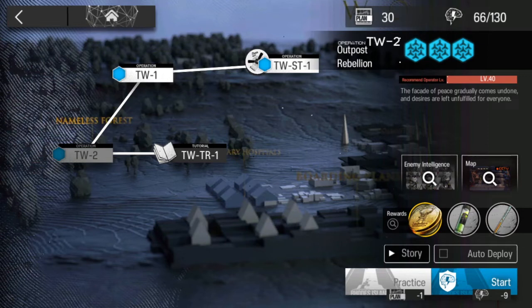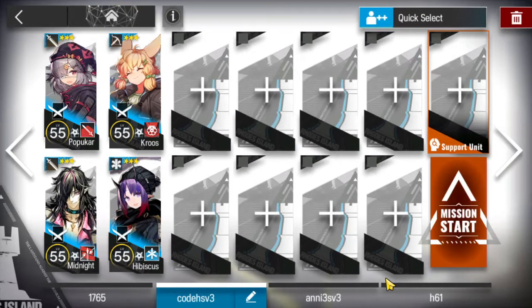Yota Ice Mounce here. Let's clear T-Double Dash 2 with low rarity. For this one we'll just bring in 4 three-star operators. Let's do this.